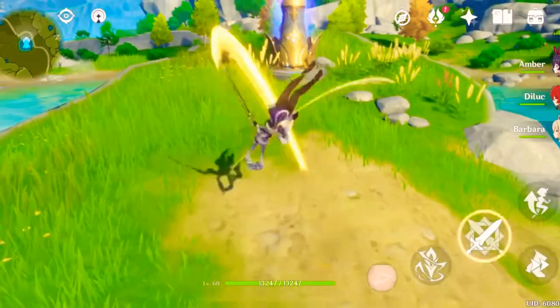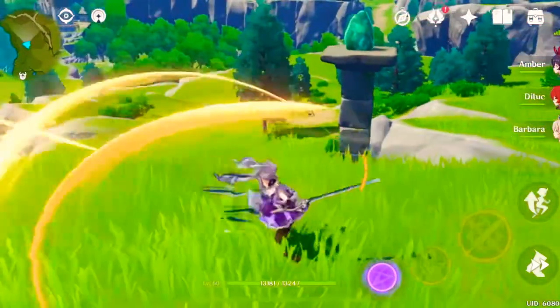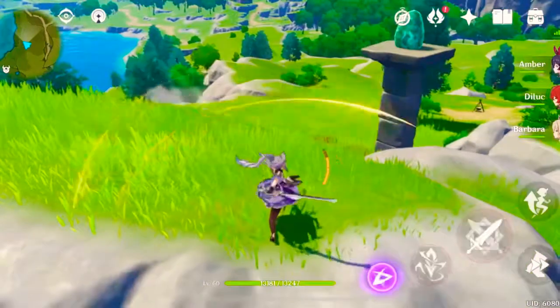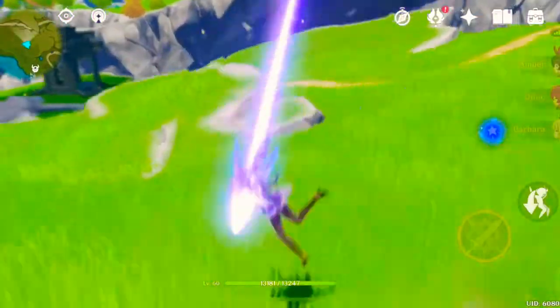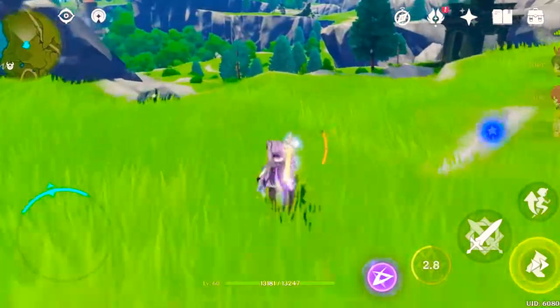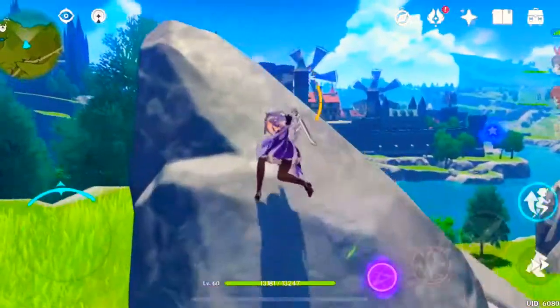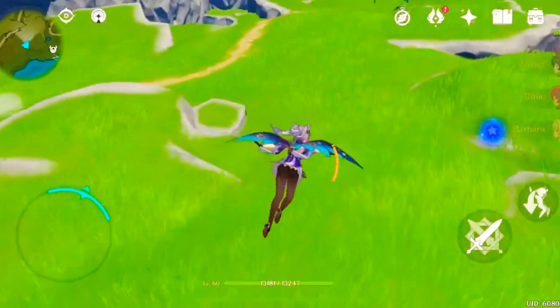For her normal attack, she performs up to 5 rapid strikes. For her charged attack, she consumes a certain amount of stamina to unleash 2 rapid sword strikes. This does the majority of damage in high DPS builds and high crit rate builds. For the plunging attack, this one is usually when you're in the air — it plunges from midair to strike the ground below, damaging enemies along the path and dealing AoE damage upon impact.